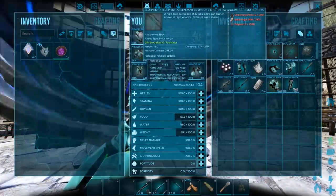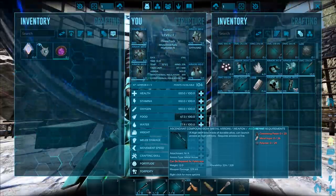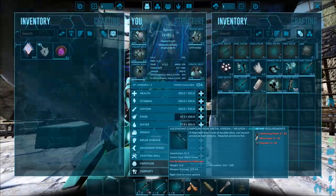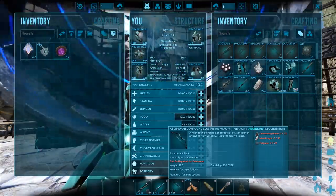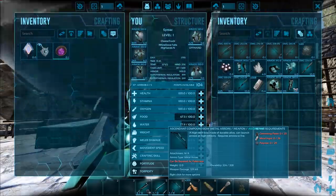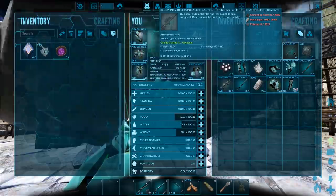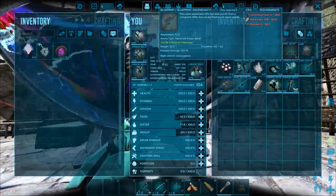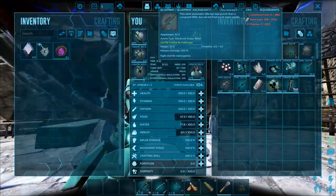I'm not sure if this compound bow would give me anything better because this one is pretty amazing — we got it from the treasure chest in Vikings Bay, I think. We've had it for a long time now. And then we have a fabricated sniper rifle blueprint which is pretty good, so I actually just want to test it out and see what we can get.